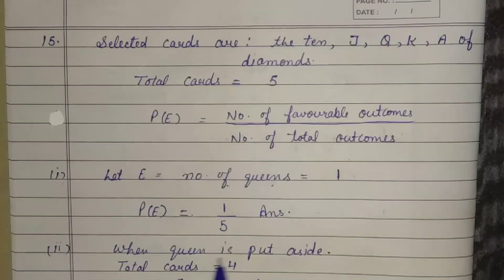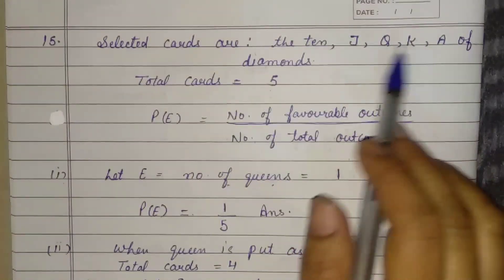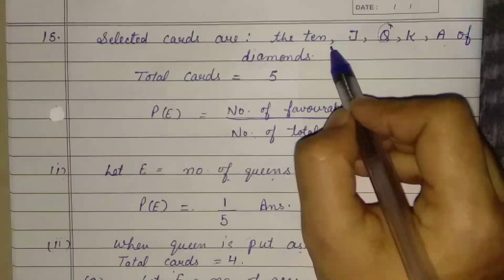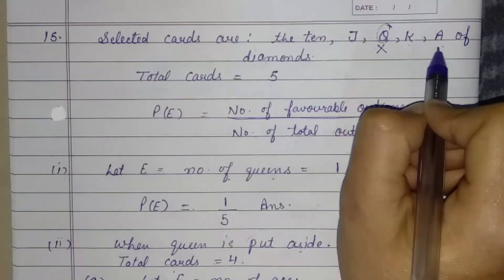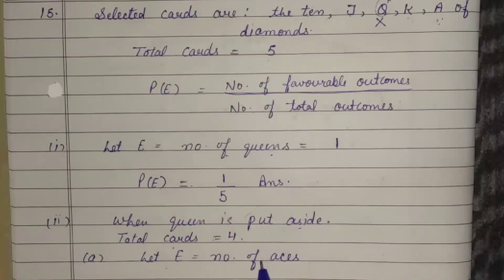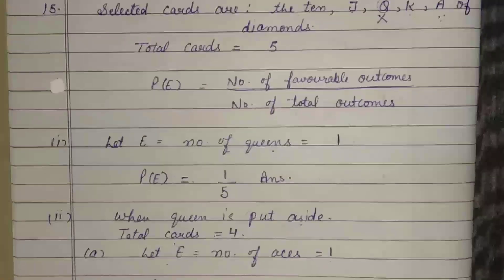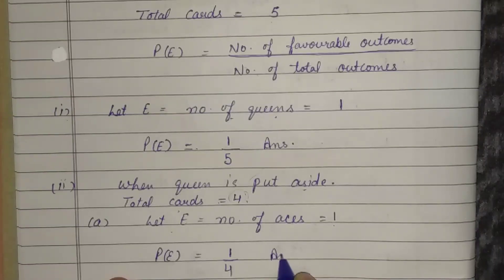Second part: when the queen is put aside and not replaced, we have 4 remaining cards: 10, Jack, King, and Ace. In these 4 cards, how many aces are there? Only 1. So favorable cases for Ace = 1 out of total 4. Therefore, probability of Ace = 1 by 4.